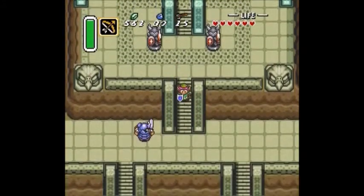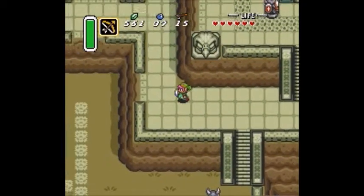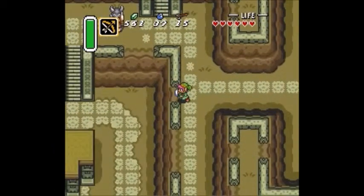Hey everybody, it's Nintuba64 here. Welcome to part 4 of my Let's Play of The Legend of Zelda: A Link to the Past. In the last episode, we completed the Eastern Palace, and in this episode, we are going to talk to Sahasrahla.